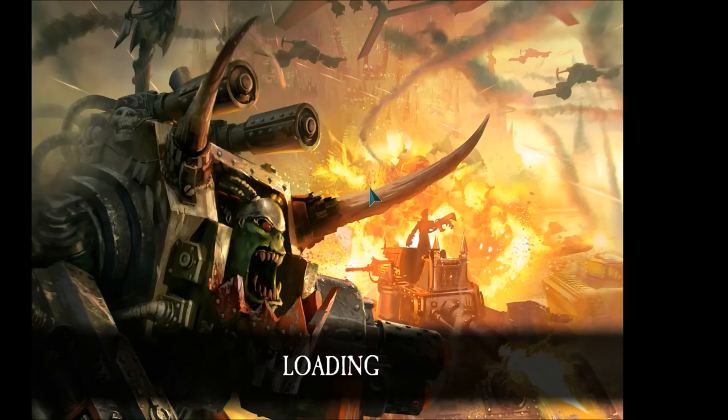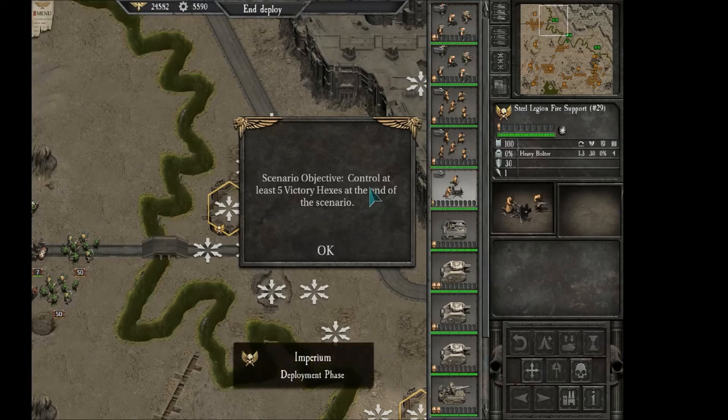Okay, so here they come. We are now defending Hive Asheron from the enemy orcs. Control at least 5 victory points at the end of the scenario. That's going to be in the next episode. For now, thanks for watching, hope you guys enjoyed it — if so let me know in the comments, like the video, follow me on Facebook and Twitter and so on and so forth. I will see you again in the next episode, if the Emperor is willing. For now, thank you for watching and bye bye.